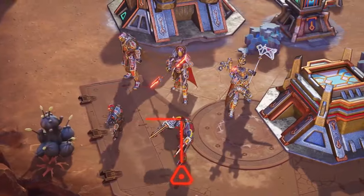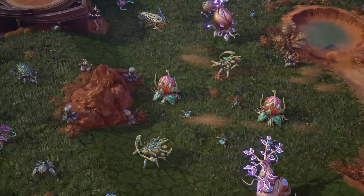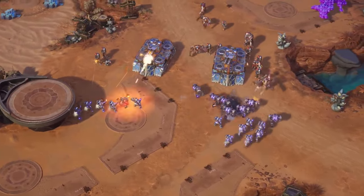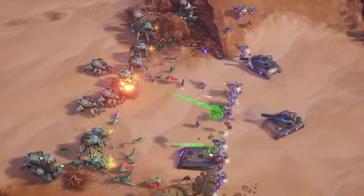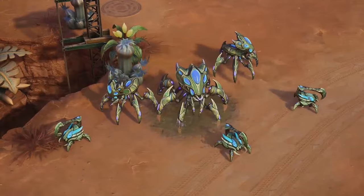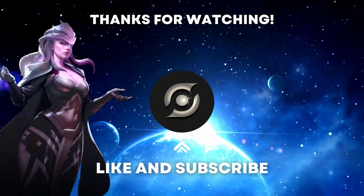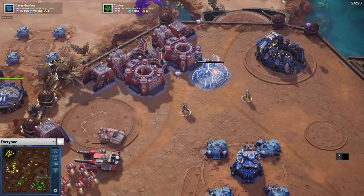Last but certainly not least is Zero Space — a cinematic real-time strategy where you change the fate of the galaxy. No two matches play the same thanks to nearly limitless combinations of factions, mercenary units, and heroes. Play with friends in cooperative or versus modes. Along with Immortal, this is the game I'm looking forward to the most. I love big intense battles in an RTS, and Zero Space looks like it will deliver exactly that — similar to Command and Conquer 3 with large fast-building armies.